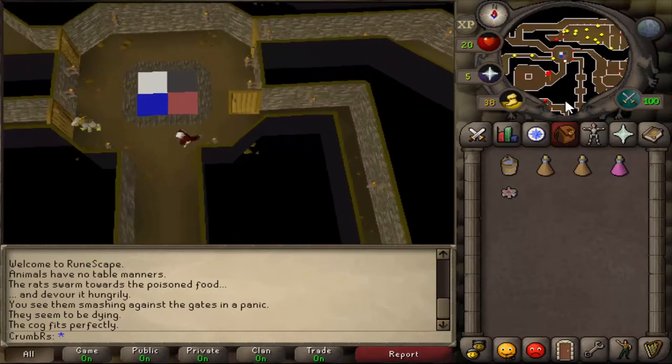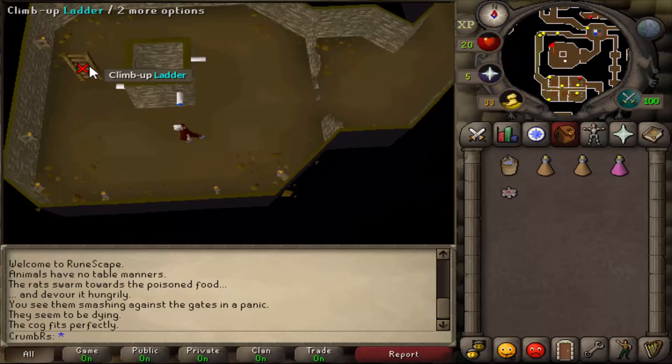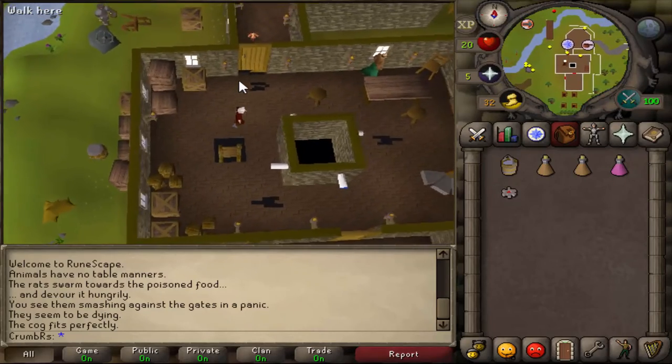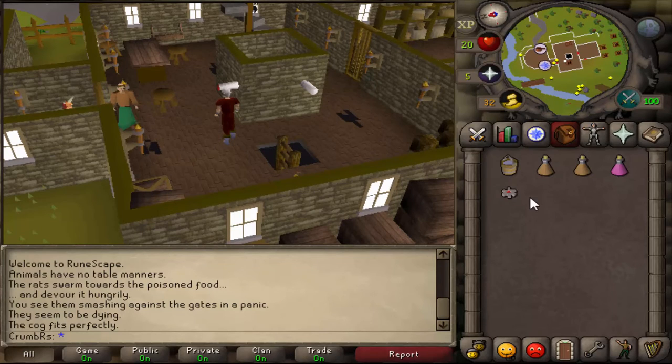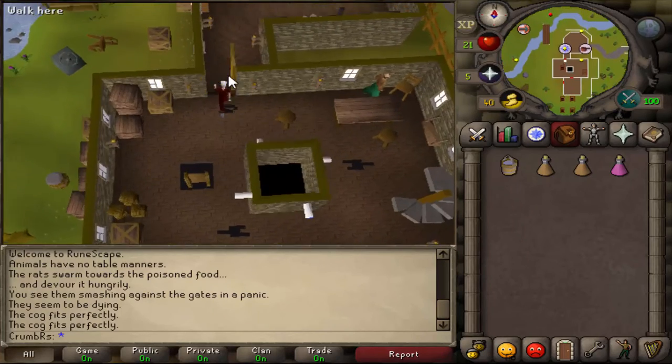Back out of the room with the colored tiles, keep going until you get to the ladder and climb up. On this floor, if we turn our camera angle to face to the east, we're going to be able to see a clock spindle — we need to use our red cog on that one. Now let's go ahead and exit out of the clock tower.